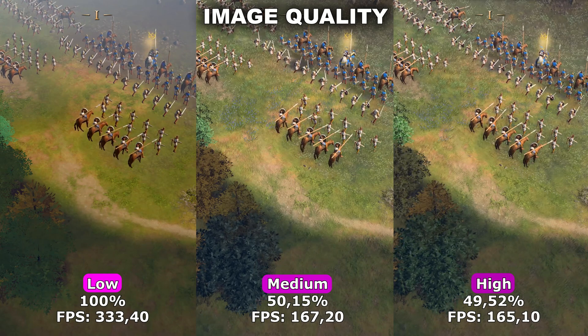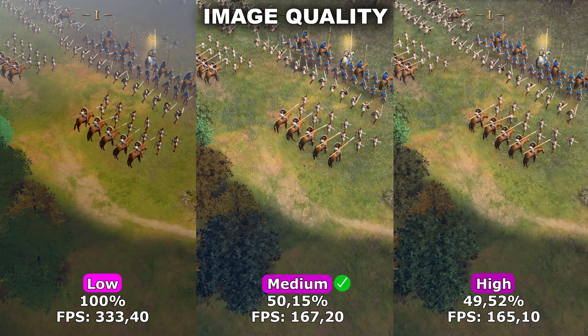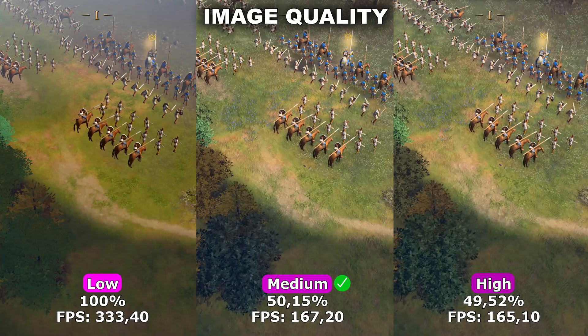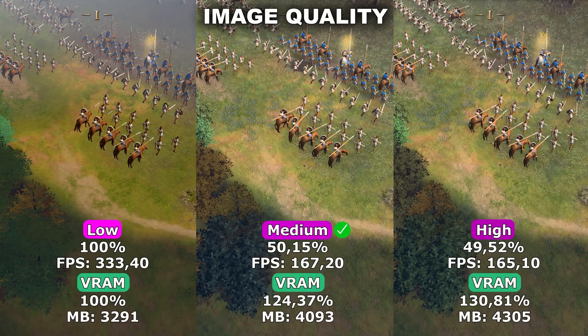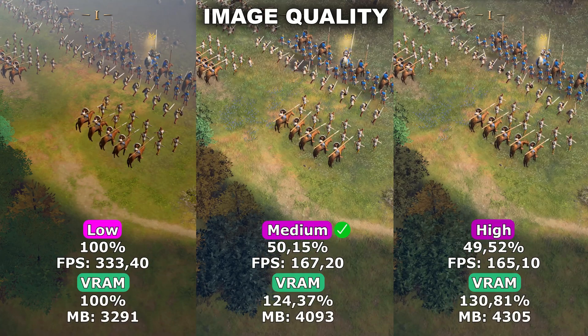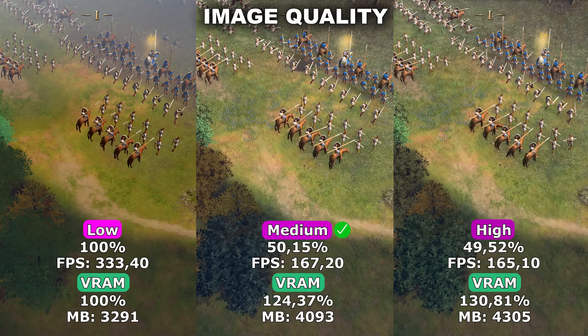For my recommendation, I would recommend using medium because between medium and high I don't see any difference in quality or performance. However, you do use a little bit more VRAM on high, so to save that VRAM you might as well just set this to medium.